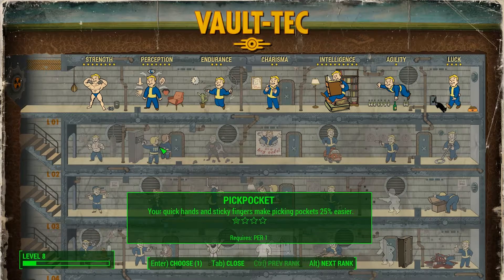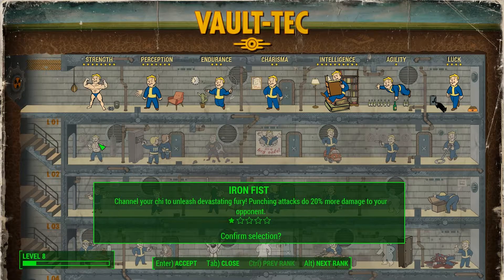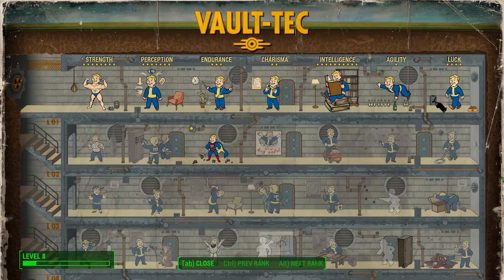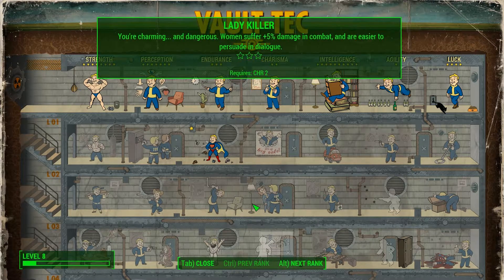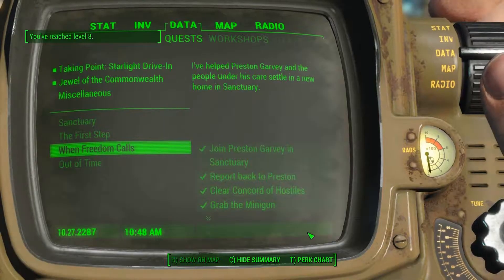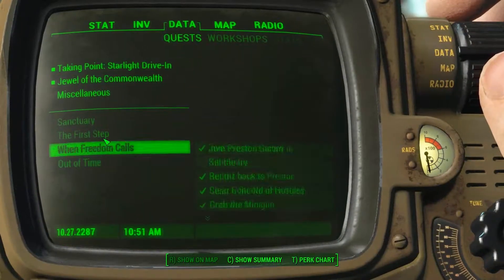We can choose some of these talents. I want to take Toughness — you can take a beating. I feel like we need this because we got shot at quite a bit last time, so we should take this. We got a little bit of Toughness here which is cool. There's also Lead Belly. It's a pretty good talent system, I would say — I can't say for sure because I haven't experienced it fully. Let's go ahead and go into our pip-boy and see what else we need to do.